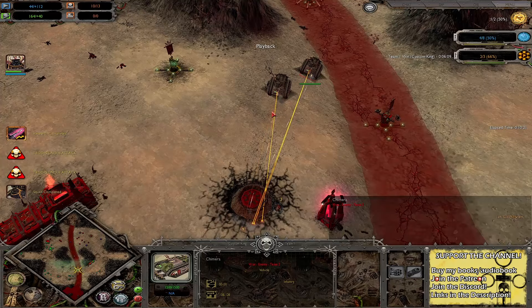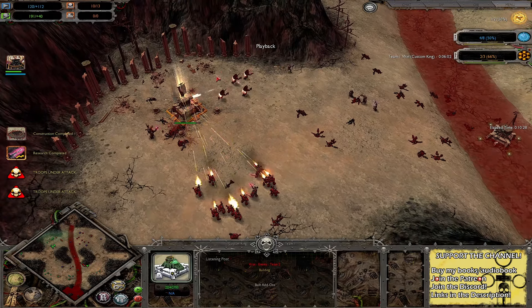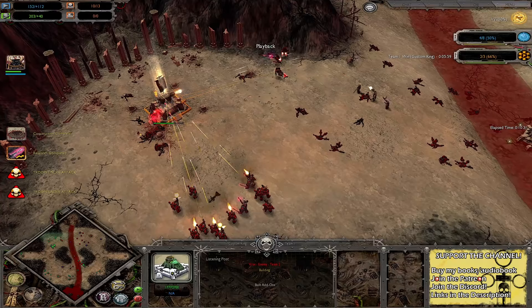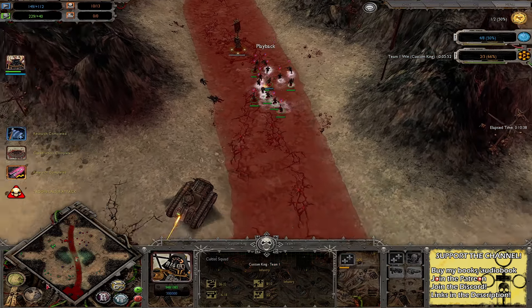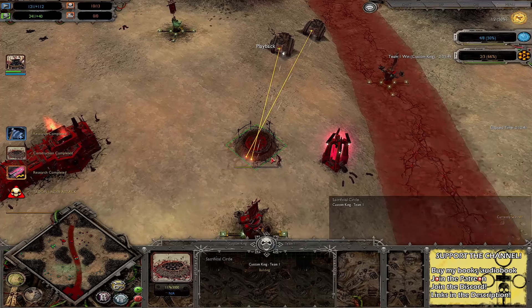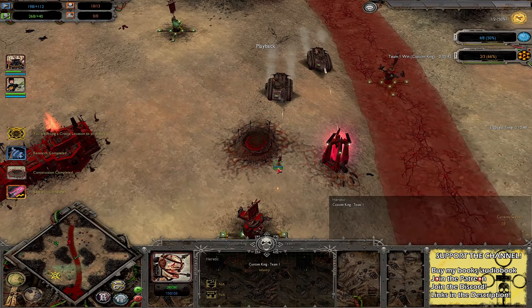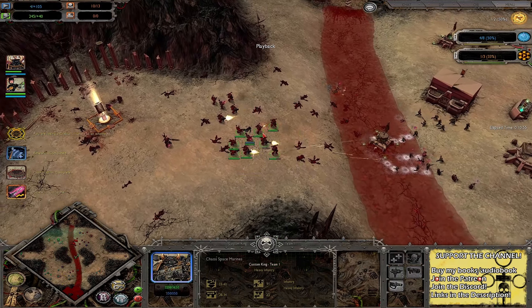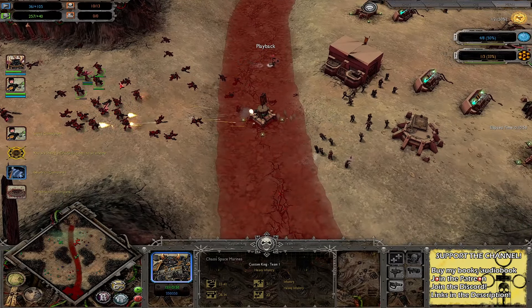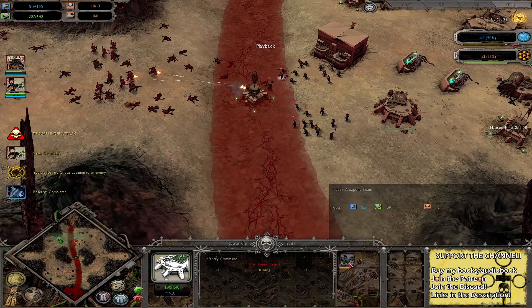Going for a Sacrificial Circle in anticipation of some Chimeras — and there they are, some Chimeras on the way. Heavy Bolters are up and firing now. Raptors jump straight in to prevent the listening post from going down. While the Raptors chase them, the grenade launchers won't fire, allowing the Heavy Bolters to do some work — though ironically the Raptors chasing them is knocking enemies out of range of the Heavy Bolters. Cultists are also dealing with Guardsmen on another flank. Double Chimeras roll into the Chaos base.